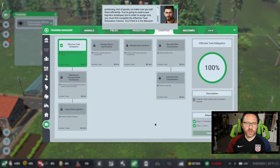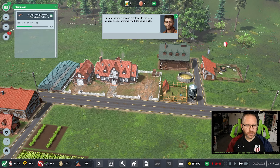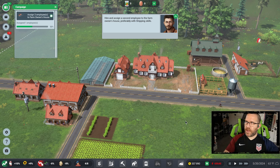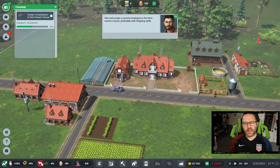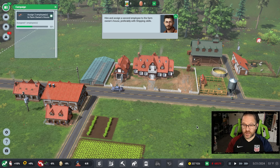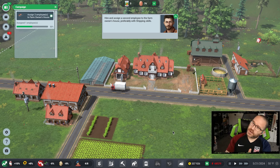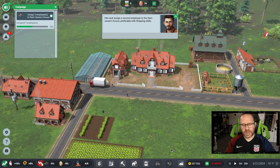As we come to the end of our course, the follow-up is to hire and assign a second employee to the farm owner's house, preferably with shipping skills. I really like how the game has you do something with hand-holding, but then has you do a similar task again later — it circles back, not immediately, but a little later. That second time around it opens things up and forces you to make sure you actually learned what was shown. That's one thing tutorials notoriously get wrong: they hold your hand so effectively that you don't actually learn anything. This one makes sure you've learned by reining back in that hand-holding.